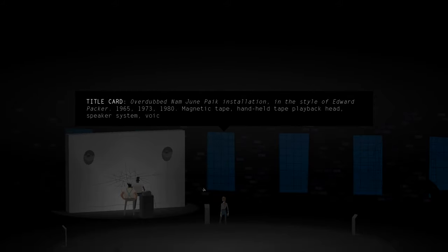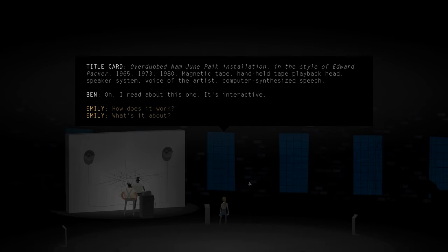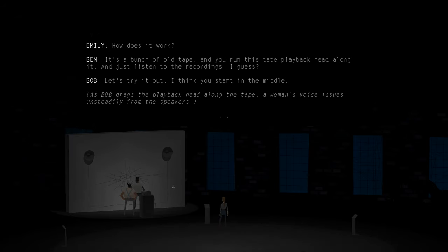'Overdubbed Nam June Pike Installation, in the style of Edward Packer. 1965, 1973, 1980. Magnetic Tape. Handheld Tape Playback Head. Speaker System. Voice of the Artist. Computer Synthesized Speech.' I read about this one — it's interactive. It's a bunch of old tape and you run this tape playback head along it and just listen to the recordings. Oh, so this is all just tape laid out onto a board. Let's try it out — I think you start in the middle. As Bob drags the playback head along the tape, a woman's voice issues unsteadily from the speakers.